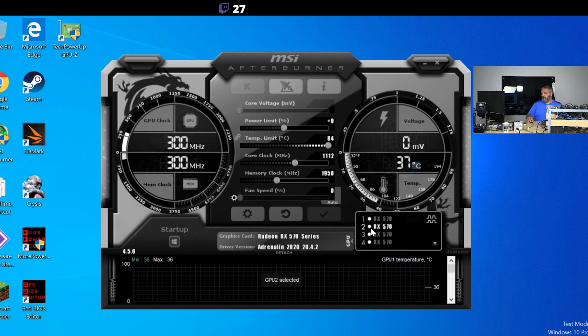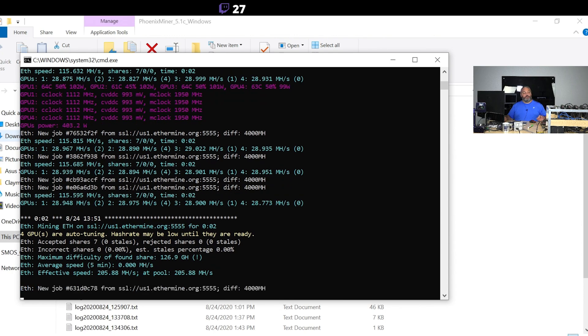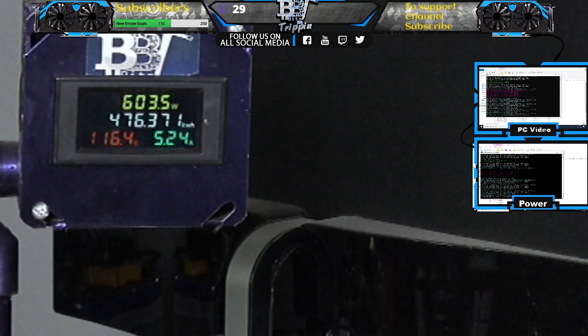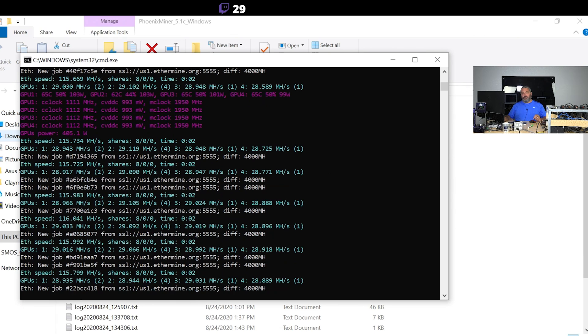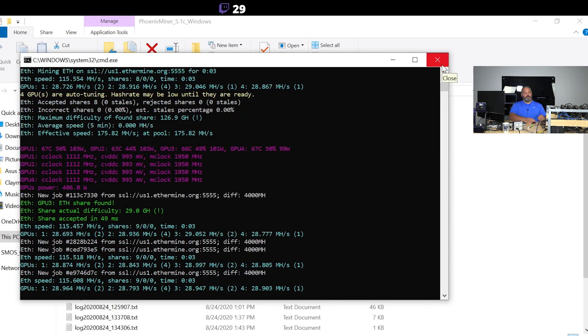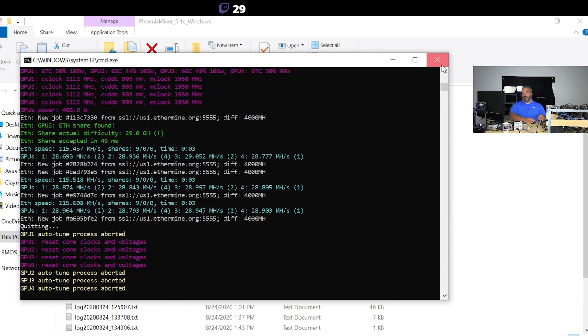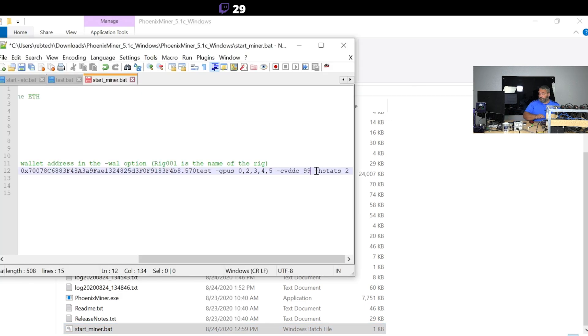We're setting memory to 1950MHz for all cards. That brings main power to around 616 watts for four cards. Knowing that two cards are stable at 2000MHz doing 29.5-29.8 megahash, I'd take those to 2000 and set the other two to 1950. We're just cracking 29 megahash now with nine accepted shares and no negatives. For 4GB RX 570s that's not bad — if you can find them for $40 each, this four-card rig is around $160 plus motherboard, with an insanely fast ROI.